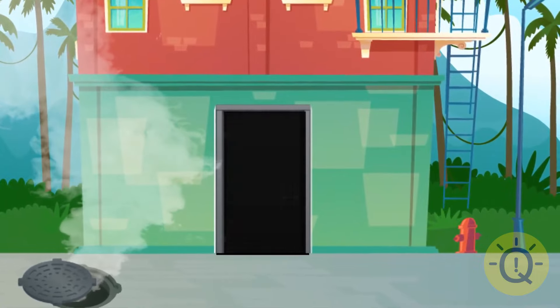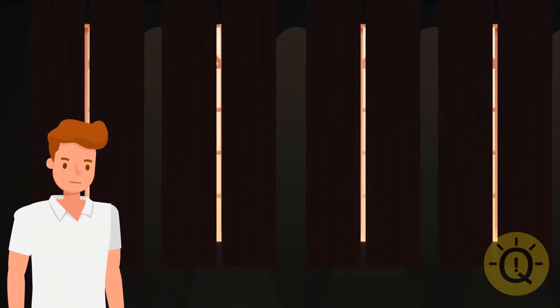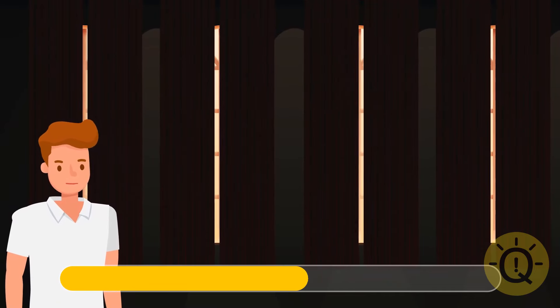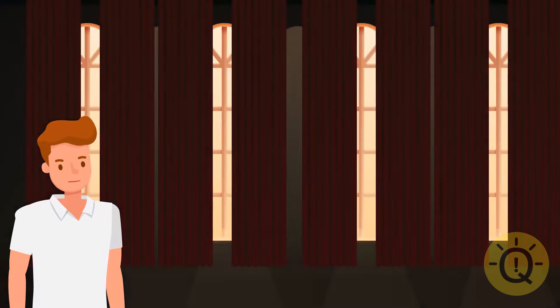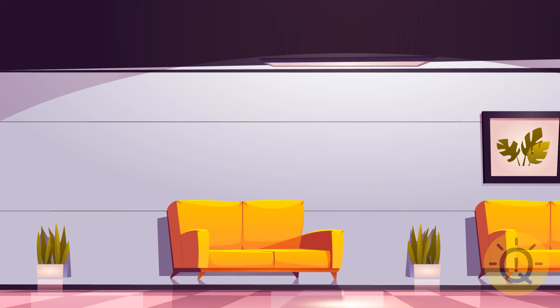You're inside. It's very dark here. You turn on the flashlight, but it breaks down. What will you do to light your way? A flame from your lighter isn't enough. Look at the windows — they're all covered with curtains. Just pull them aside and let the light in. Great.